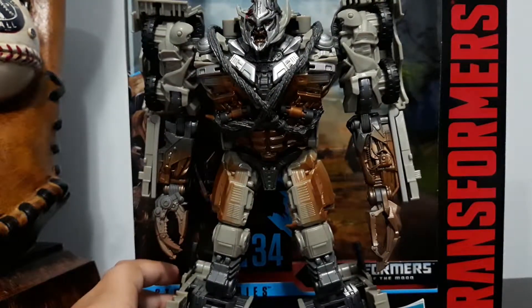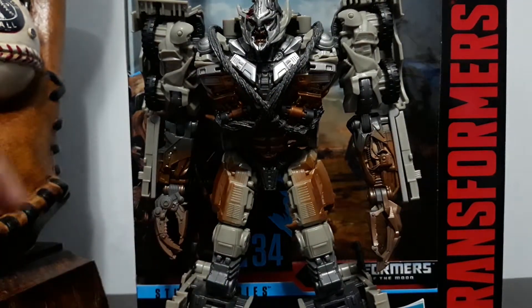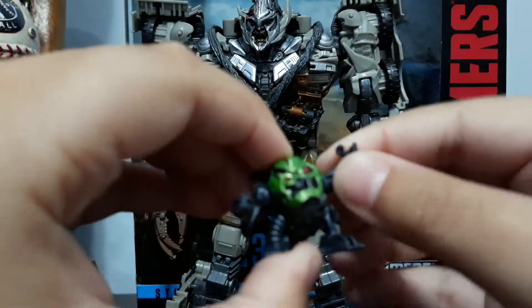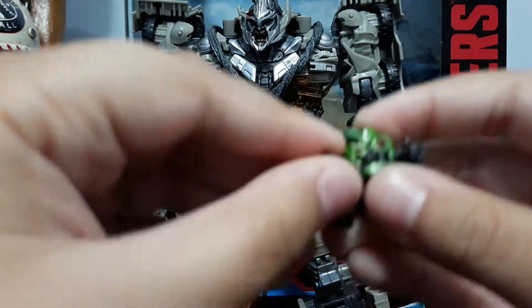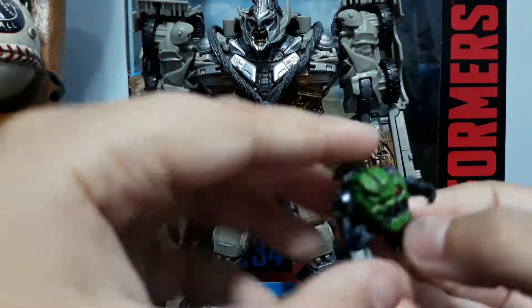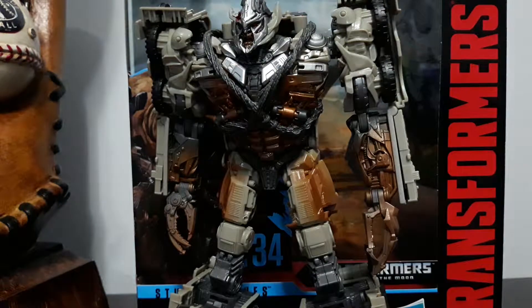Let's start off with the accessories. First, we have this little guy, Igor. He's articulated — I'm surprised about that. You can't see him because of how low he is. There he is compared to Megatron.